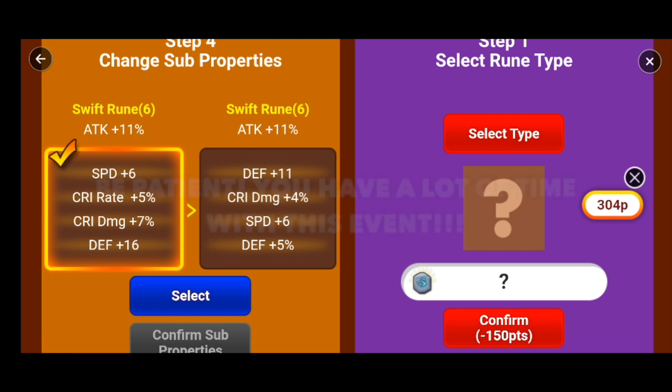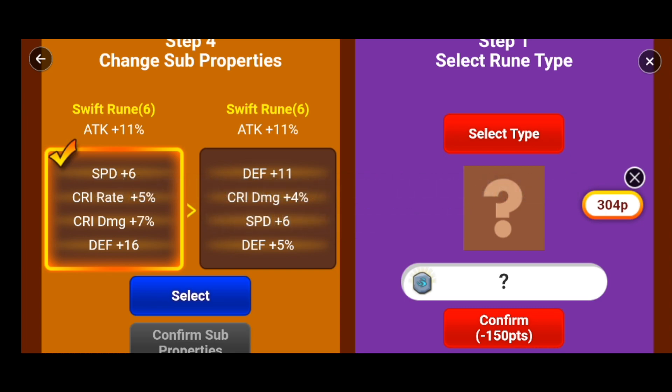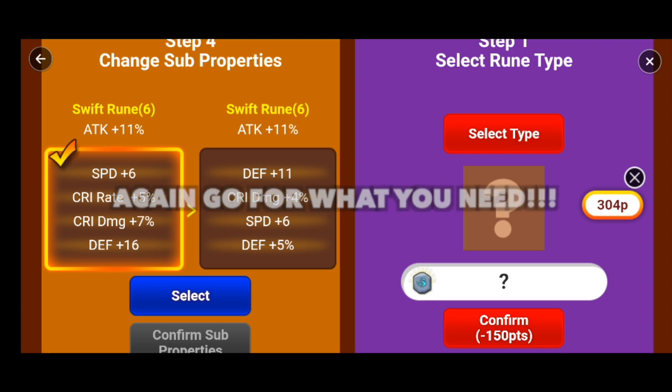One last tip I have for this event: please be patient. If you were to just pick that rune and roll it, you might not get as good of a roll as if you had just waited for the right stats. I do recommend going for the highest rolls on the stats if possible, but at the end of the day, you know your account better than I do — you know what you're missing.